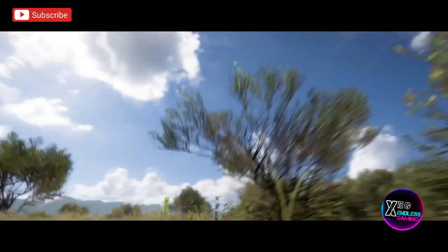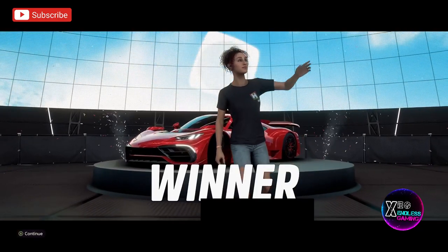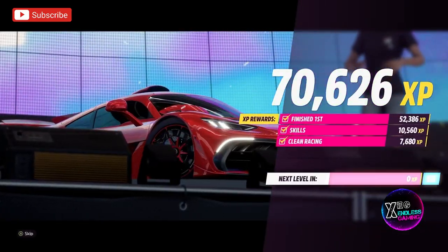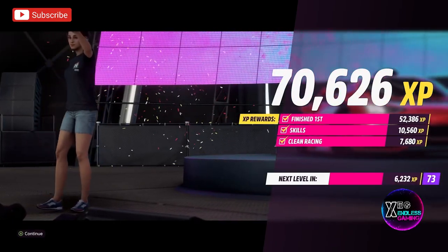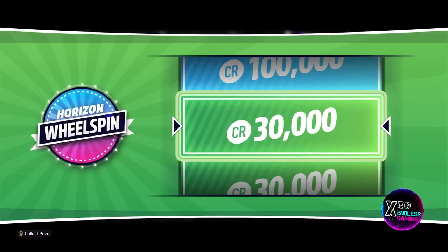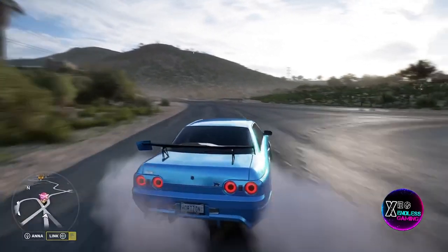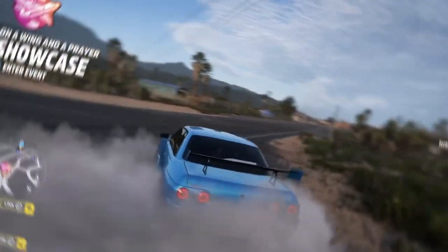That pretty much wraps it up for today's video. This is a very easy unlimited money and XP glitch that any player can do right now in Forza Horizon 5. I highly recommend you take advantage of this right now because it will most likely be patched very soon. As you can see, we ranked up a couple of times and managed to earn 70,000 XP for those five laps, which took 20 minutes. If you enjoyed today's video, please smash that like button. Drop a comment below if you have any questions. I've been your boy XLS Gaming and I'm signing out.